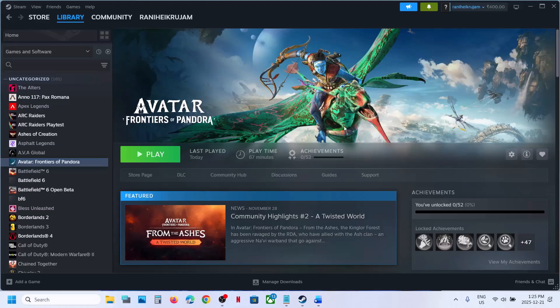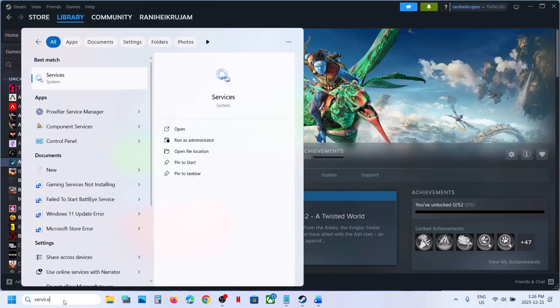Hello guys, welcome to my channel. Today in this video I'm going to show you how to fix connection error with the game. The first step is to start the Windows Time service. For this, type in 'services' in the Windows search box.